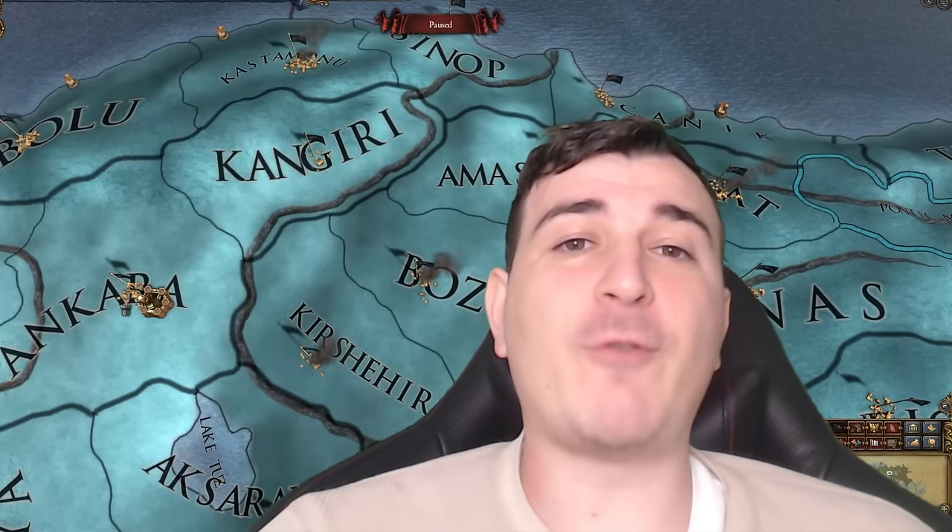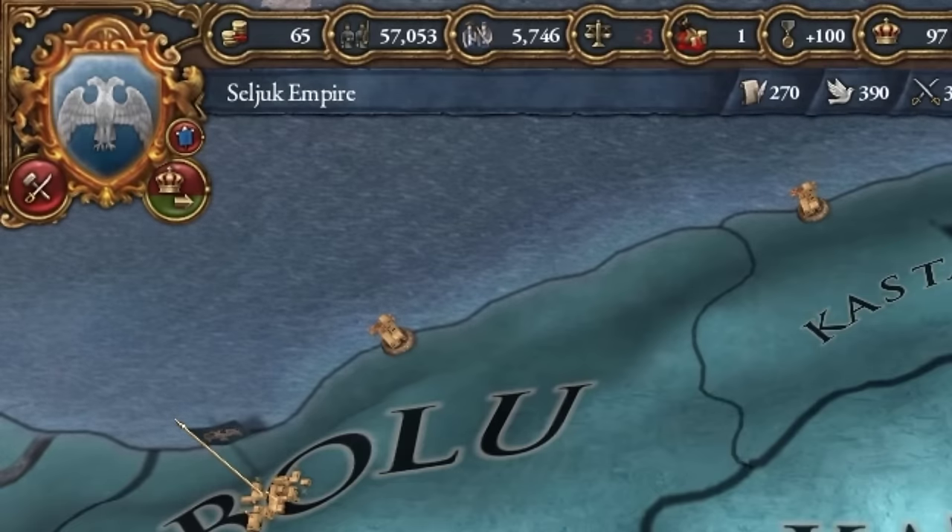It's 1484 and we've already formed the Seljuk Empire as one of the Turkic beyliks. If we get 6,000 likes on this video we're also going to do a new Kara Koyunlu run where we discover some of the most secret and obscure mechanics added in the 1.36 King of Kings DLC for Europa Universalis 4. Consider subscribing — I'm trying to reach 190,000 subs by the end of the year.